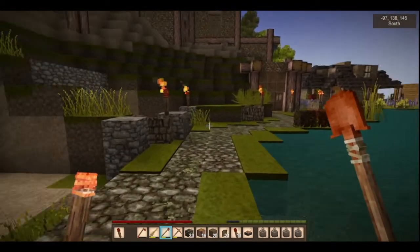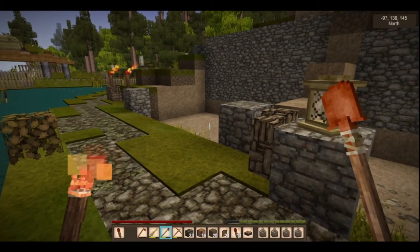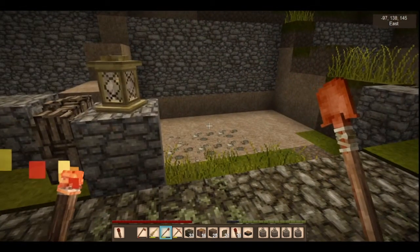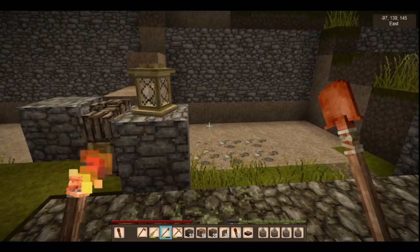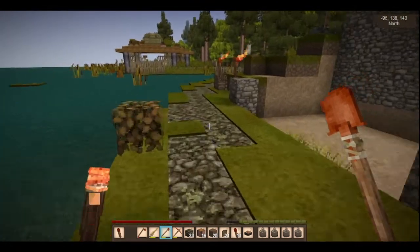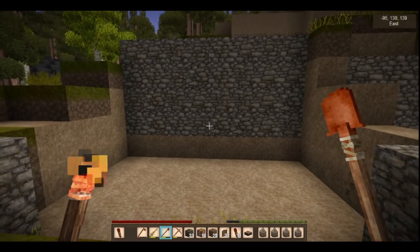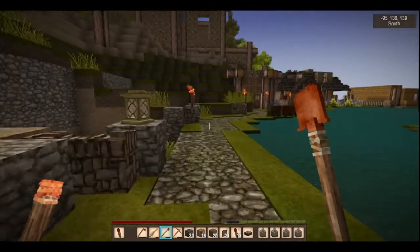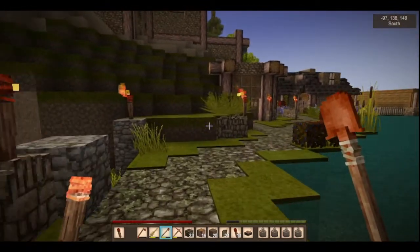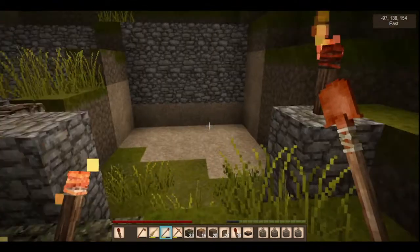I want these to be used as houses with a specific purpose. We might have a bakery here with lots of ovens to bake bread, and maybe the one next door can be the pit kiln where we do all the pit kiln cooking - just make some holes in the ground. Maybe for the third one we'll do a little smelter or something like that.